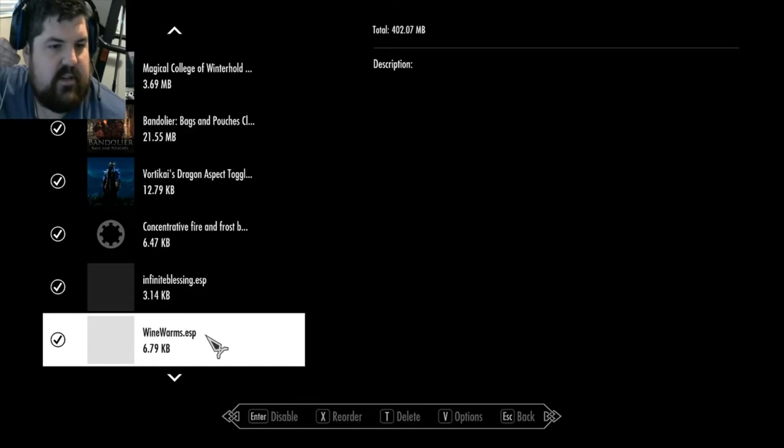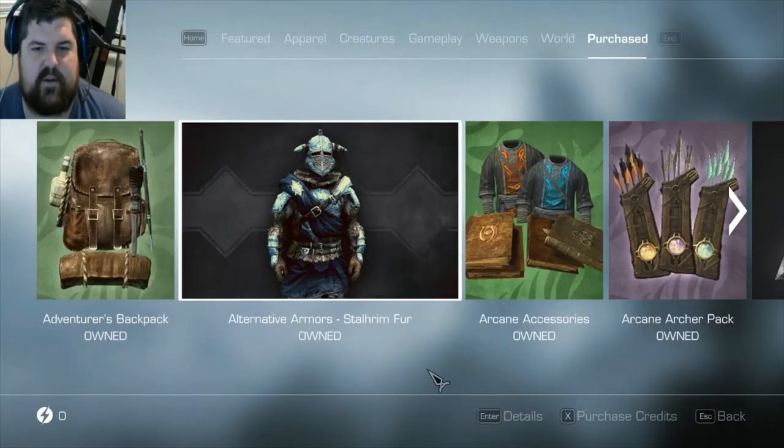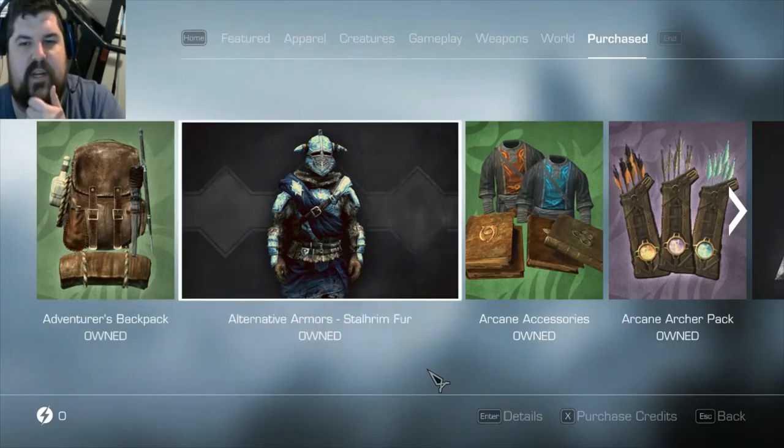Wine Warms is another quality of life thing. Basically it makes it so you can drink wine when you're starting to freeze and you'll gain some warmth back. We've got Adventurer's Backpack, Alternative Armor, Arcane Accessories. The Backpack is great for carry weight as well.